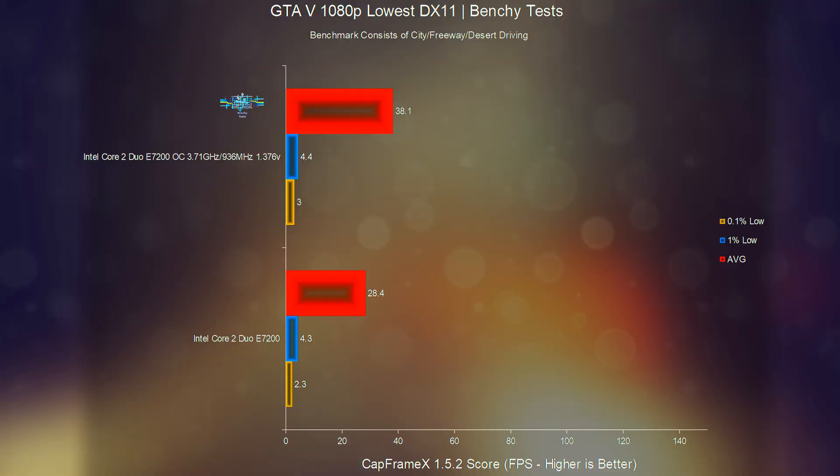Stock clocks managed average, 1%, and 0.1% low frame rates of 28.4, 4.3, and 2.3 fps respectively. The overclock boosts the average frame rate by around 34%, but has little to no effect on the 1% and 0.1% lows. The game including cutscenes loads far quicker with the overclock; however, despite it being much less severe, it is still noticeably micro-stuttery throughout the entire test, and the texture and object pop-in is still just as bad as at stock clocks.